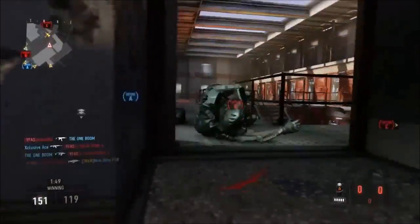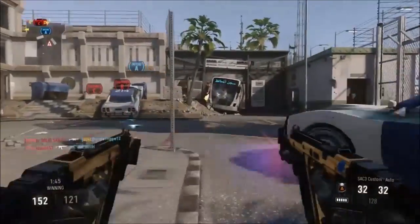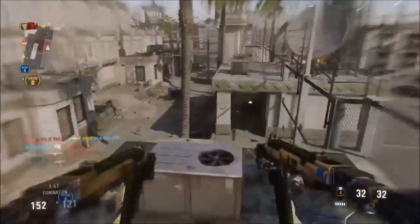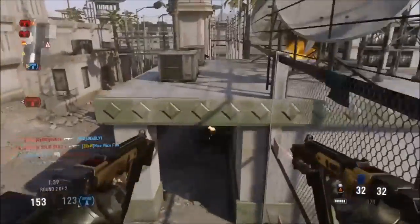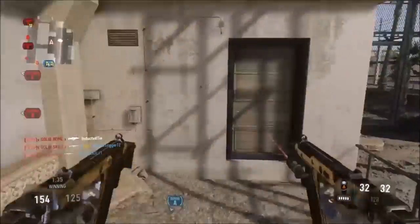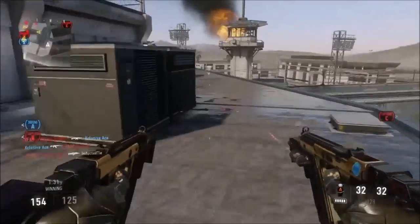Advanced Rifling isn't that useful for the SACs either. You're not going to be tackling people at mid to long range with these. Increased range would help you in hardcore maybe, but in core mode if you start shooting at someone with a SAC — especially if you're sprinting with Gung-Ho at any sort of distance — they're just going to wipe the floor with you.